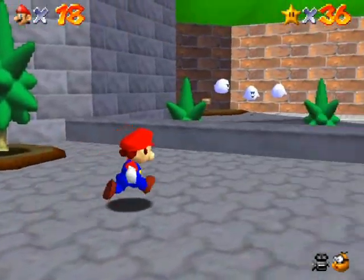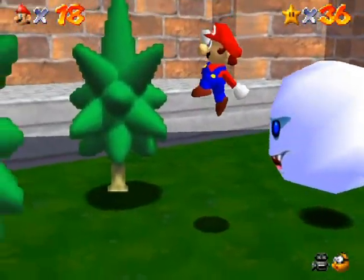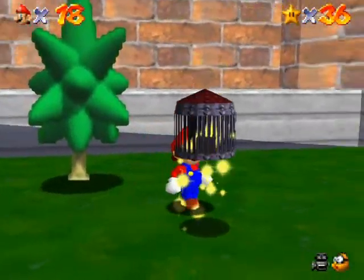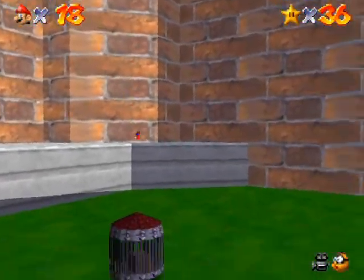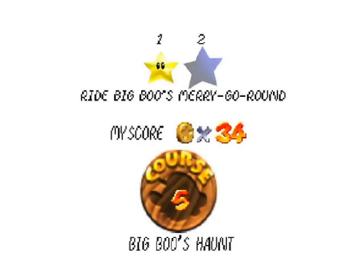Hello everyone and welcome back to the walkthrough. Mario must really like that door — he was staring at it this whole time. So let's go back into Big Boo's Haunt and collect the next star: Ride Big Boo's Merry-Go-Round.